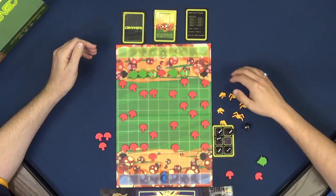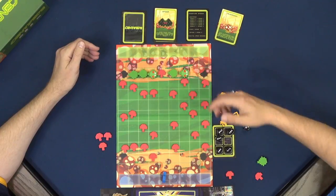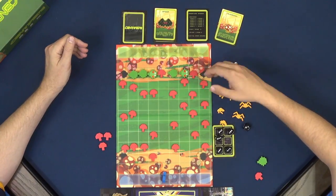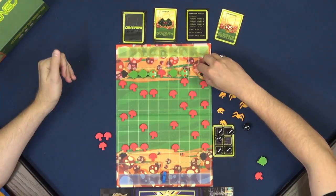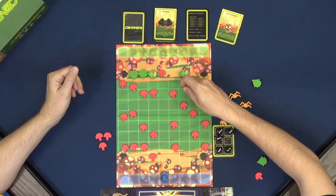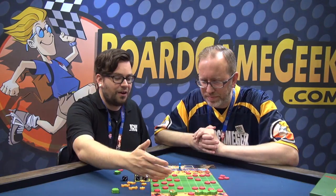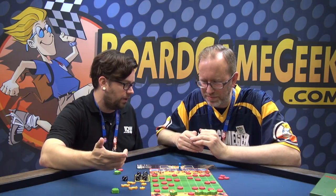The Centipede doesn't just move on its turn — it can also play cards. A mushroom card lets the Centipede player spawn or remove a mushroom anywhere on the board, though not directly in front of itself. It could place one somewhere it'll move into to bounce down faster, or use a mushroom as extra protection. Similar to many classic Atari games, it's not about where pieces are during the turn, but where they're going to be — especially since the Gnome has pre-allocated movement.